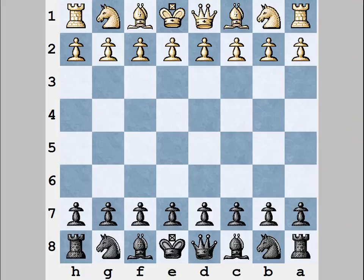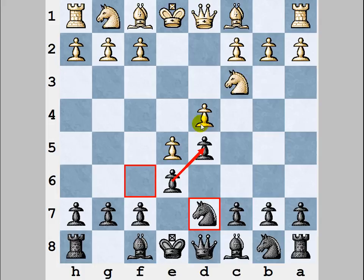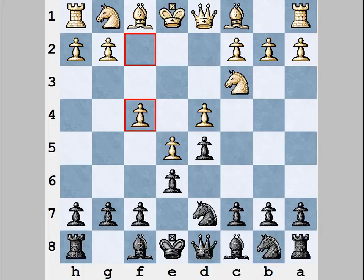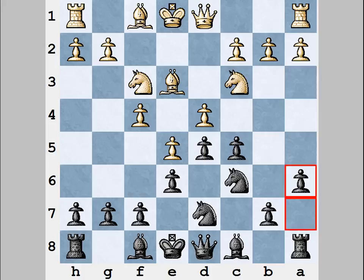Here is the first example: e4, e6, d4, d5. The French Defense leads to closed positions with pawn chains in the center. After that both players will need to find the right setup for their pieces and compose the right plan. It's difficult to use any tactical tricks here at the early stage of the game, and there are no direct attacking moves, which makes such a situation unpleasant for the attacking player.